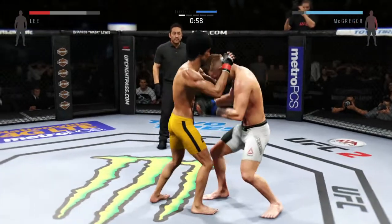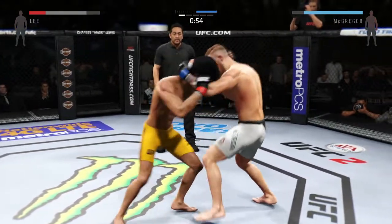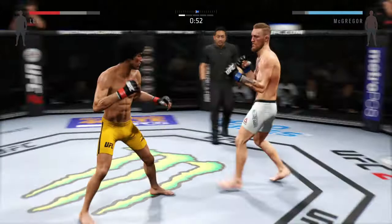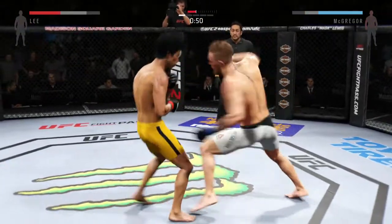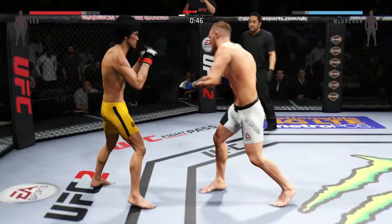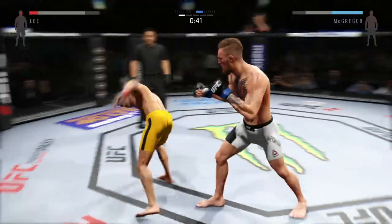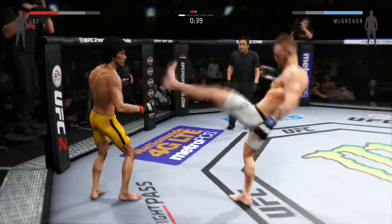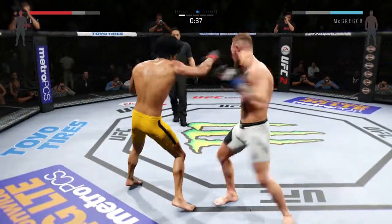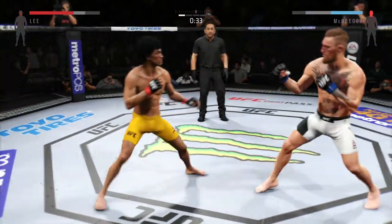Nice knee. Very nice. Well placed. The knee to the body blocked by McGregor. He tagged him with that straight. Good feints, really keeping his opponent guessing. The kick to the body is parried. He got caught there. Nice combination. Looks for that front kick, missed it. He tagged him. He's trying to hang on. Looking to finish it right here.